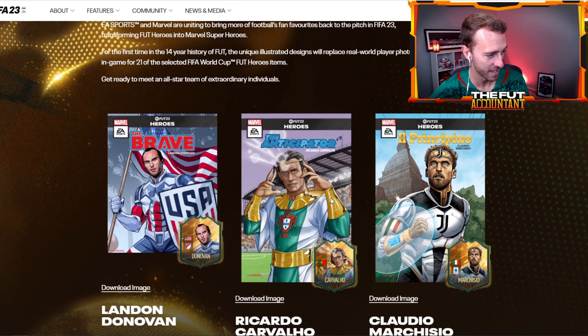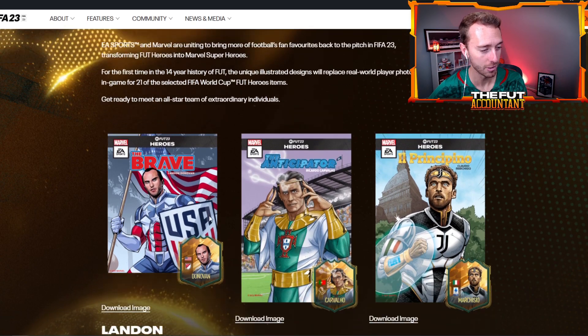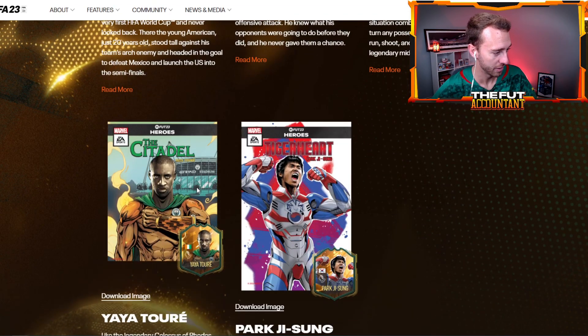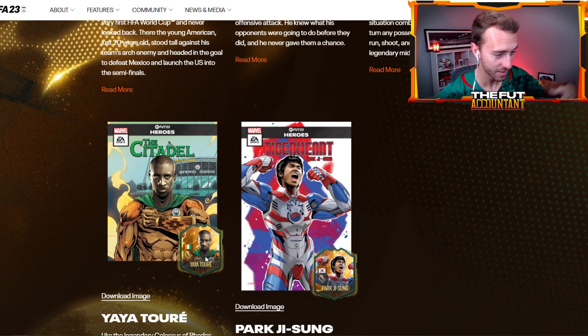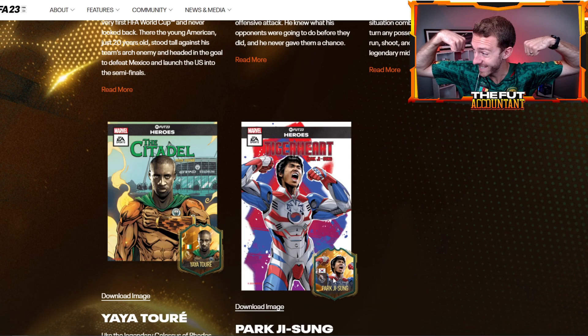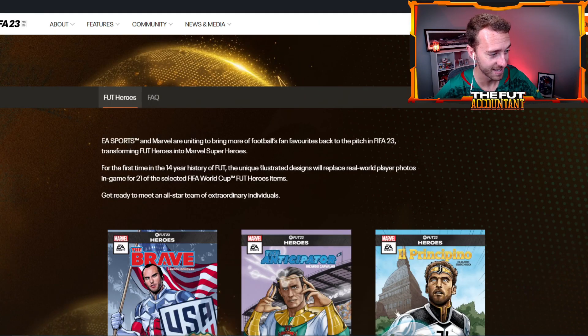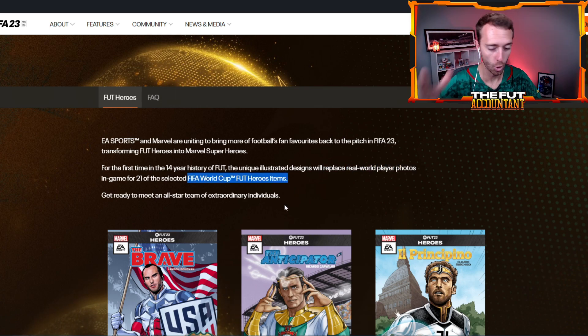Chat, what do we think about this? So like, this right here — a Marvel Donovan — that's gonna be how his card looks in FIFA. Yaya Touré with that crazy look, that's how his card is gonna be in FIFA. Park Ji-sung flexing like that is how he will be in FIFA. The illustrated designs will replace the real world player photos.